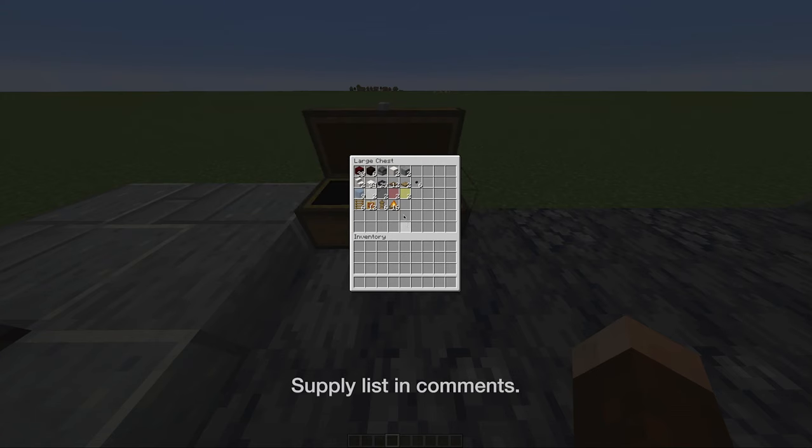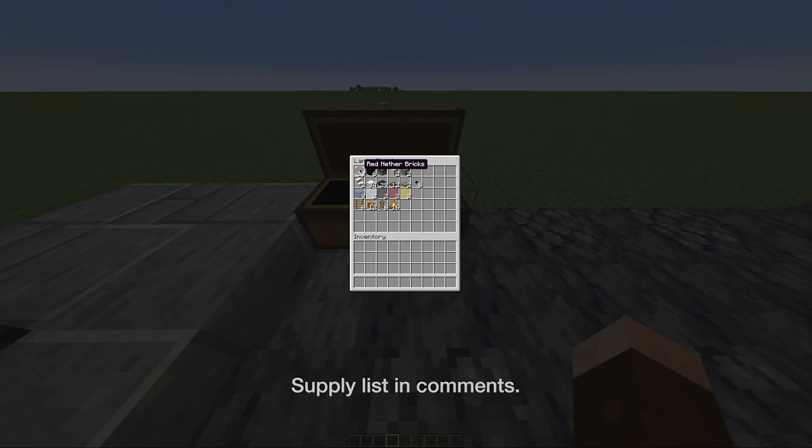For this build, all you're going to need is 30 red netherrack, six black terracotta, one blast furnace, two smooth quartz blocks, two polished andesite, two quartz stairs, 34 smooth quartz slabs, 29 polished blackstone brick slabs, 12 spruce trapdoors, two oak trapdoors, six polished blackstone buttons, nine light blue stained glass, two white stained glass, and two black stained glass.